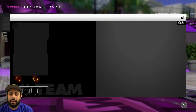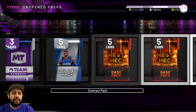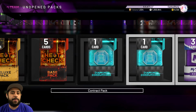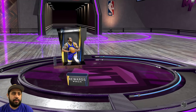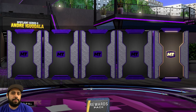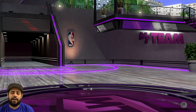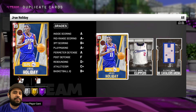I saw a tweet the other day talking about how in a few months we're going to be happy about pulling amethysts and rubies. It's kind of funny because for 2K21 we're not sure if it's going to get delayed. Right now the world is barely getting back to it. Nowadays you get an amethyst or ruby and you're like 'quick sell,' but come September/October we're going to be going crazy for them.